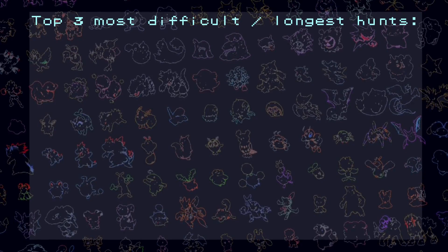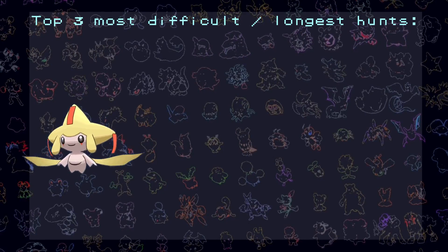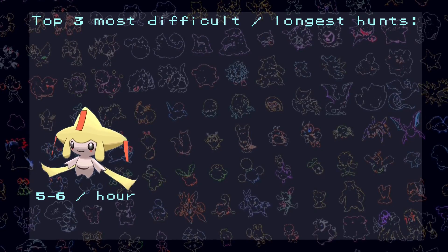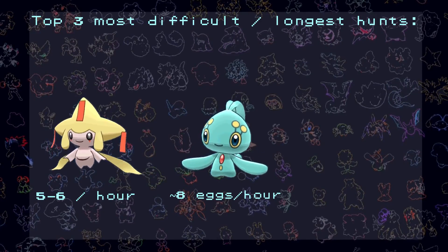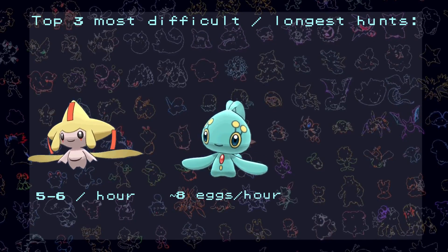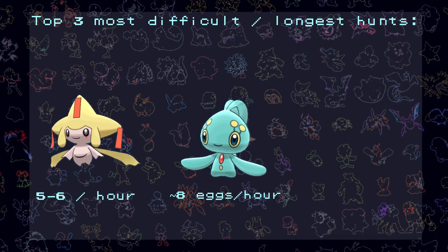The top 3 most difficult or longest hunts will probably be Jirachi, with about 5 to 6 Jirachi checks per hour at odds of 1 in 8,192, and also Manaphy, with about 8 Manaphy egg hatches per hour at the same odds. I won't go into too much detail about how to hunt them — that's something for another video if you're interested — but we will definitely hunt them at some point and I'm already preparing for one of them.